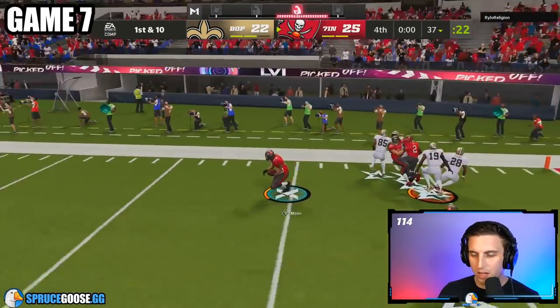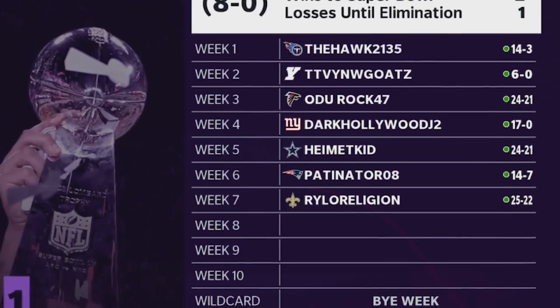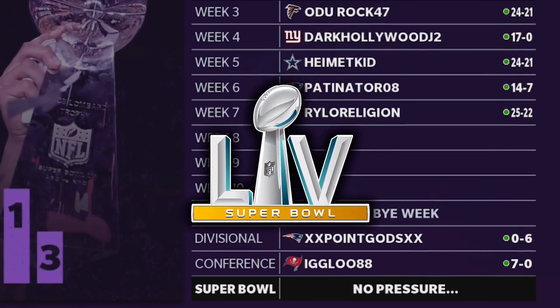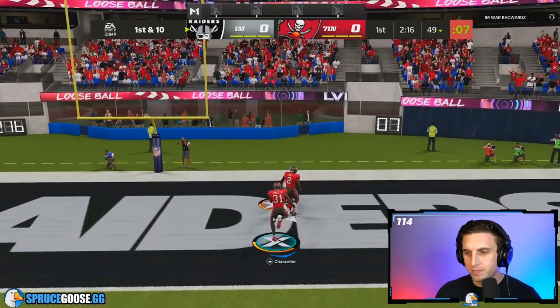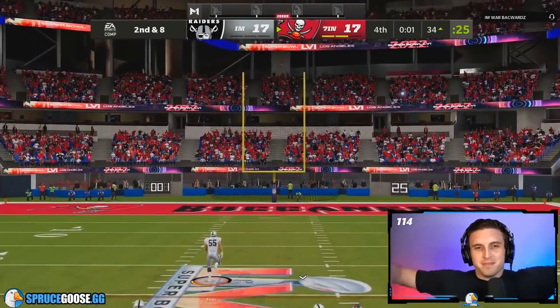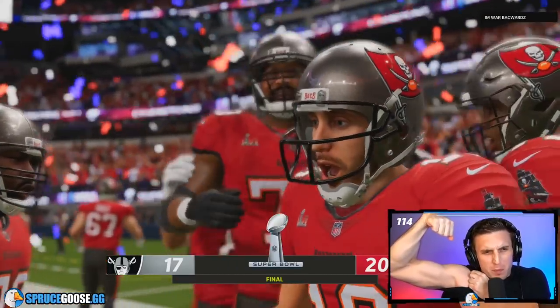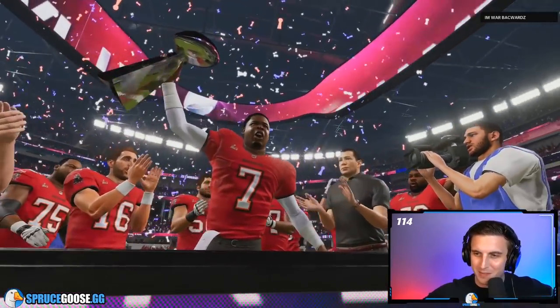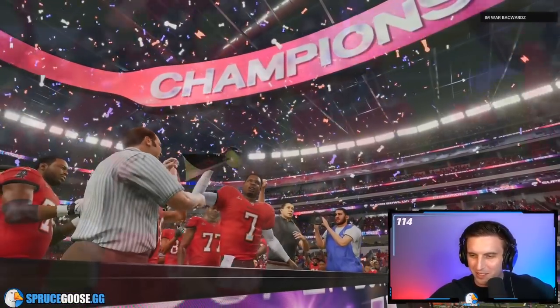With all 4 key insights working in unison, I motored through the rest of the regular season, got some early disconnect and concede wins in the playoffs, and found myself in the Super Bowl. It was a brutal battle, but I got the crucial stops when I needed to, and eventually kicked my Super Bowl winning field goal. I couldn't help but sit back in astonishment at how much this defense had transformed my game. That's how I became the best defensive player in Madden — and if you want to take your offense to the next level, check out this video on how Throne runs the most unstoppable offense in Madden 22.